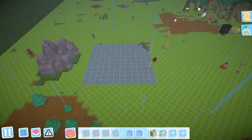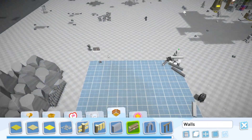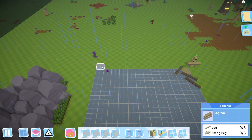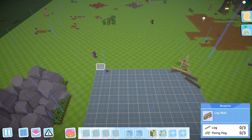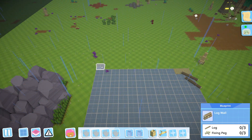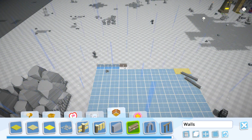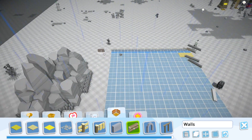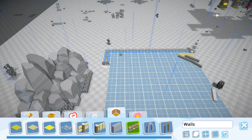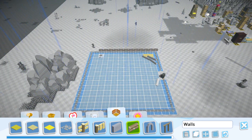Now what are these fences gonna need? I would like to go with the log wall. These log walls will need three logs - oh god, this is gonna be so big - three logs and three fixing pegs. Jesus, this is gonna be big! At least these connect, so that's nice, and I want them double - maybe even triple high. So this is gonna be a nightmare.